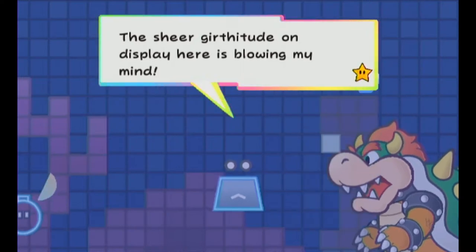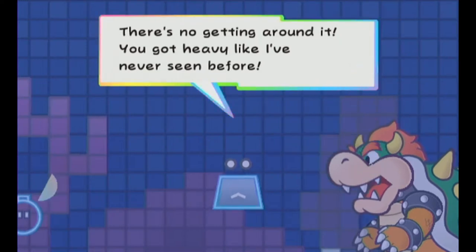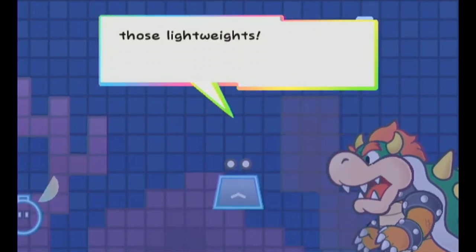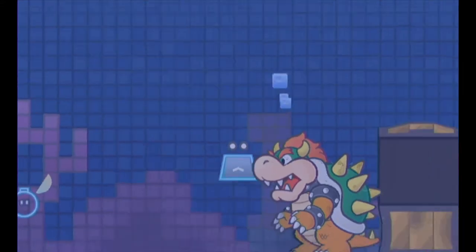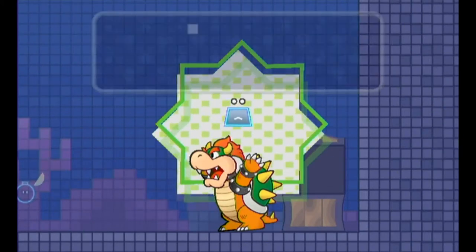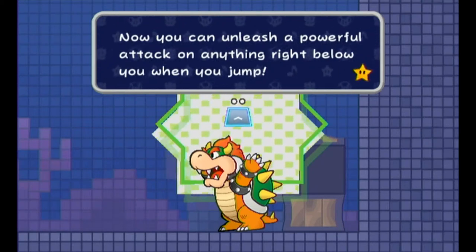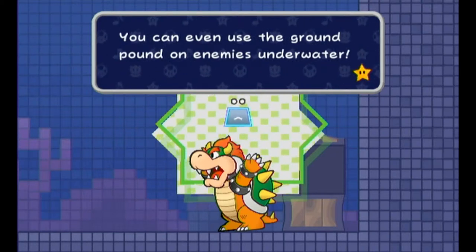"The sheer girthitude on display here is blowing my mind. There's no getting around it — you got a heavy like I've never seen before. Any fool that gets in your way, you just have to girth him up. Smash and squish those lightweights. You're going places with girth like that." Yep, we have a new pixl — the ground-pounding pixl named Thudley joined you. We need a pixl to ground pound, of course. It can unleash a powerful attack on anything right below you when you jump, and you can even use the ground pound on enemies underwater.